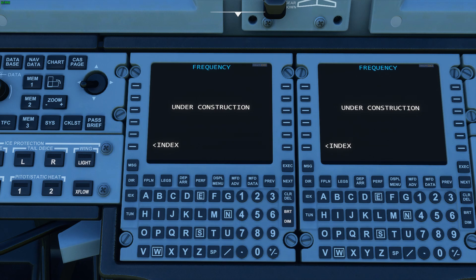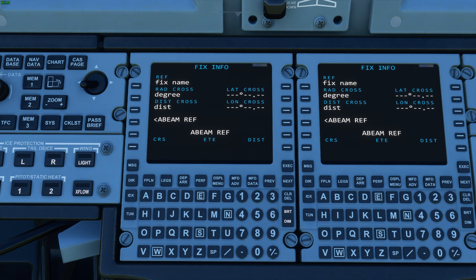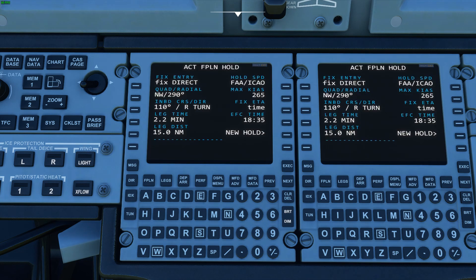The frequency page is under construction. This is where you could type in an airport and get all the frequencies — there is a database in the sim but we haven't looked into it yet, still waiting on some SDK. The fix page is similar — you could put in any fix and it would tell you the location. You can get beam points as well. The hold page is non-functional right now, but this is where you could enter a hold, select new hold, and then select a fix on your flight plan to hold on that point.